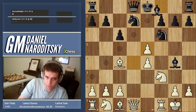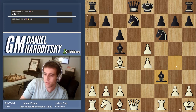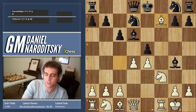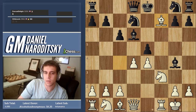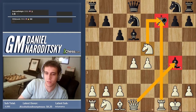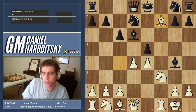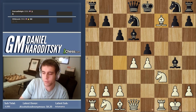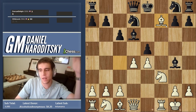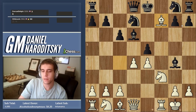Bishop c5 check is also possible — you can start with that check and reach the same result. Looking for intermediate moves is very important in such positions. Once we take on f7 the game is basically over — if he takes, we take on e5, that's a double check, then we take the bishop. In a chess speed run I start with a rating of zero and climb all the way up to master or grandmaster level.